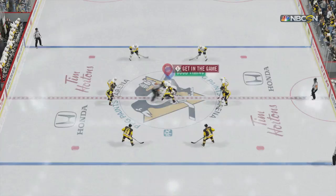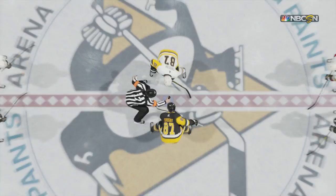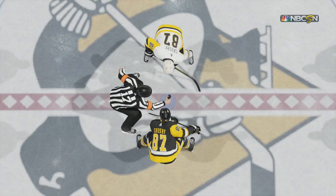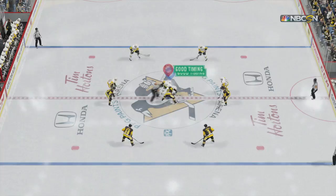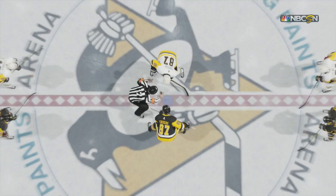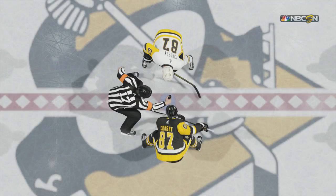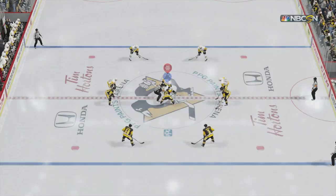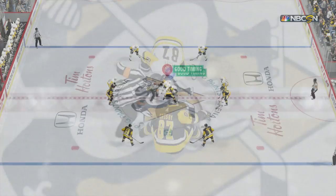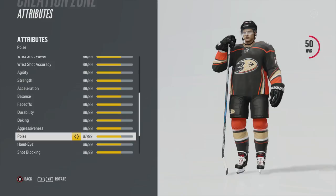Based on this logic you should primarily be stick lifting off the face-off. This next result blew my mind: the deke off the face-off versus the tie-up. I thought the deke would only work if your opponent does nothing, but this proves the deke has about a 20% chance to win against the tie-up. It doesn't mean you should always do it, but just know it's possible. And shooting off the face-off never won, so don't bother with that.